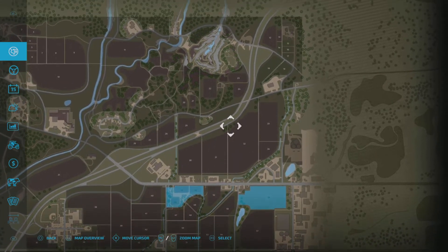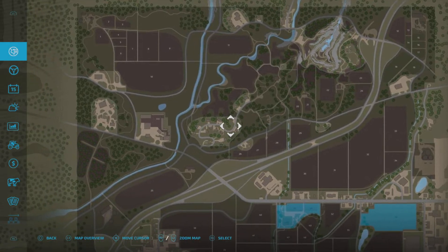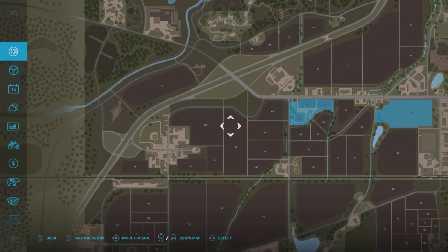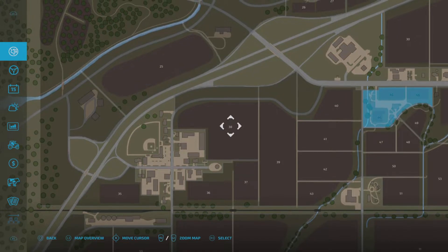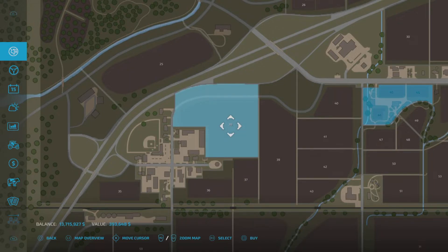If you want to buy any other chunks of land, you just go along. You can see they're darkened out. The ones that aren't as darkened out — if we click on them it won't let us buy them. Say we want to buy field 38 over here — just hover over it, and for me it's R3 to select it. It could be something else if you're on PC or Xbox, but just select that parcel of land.